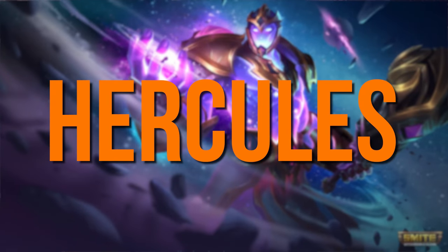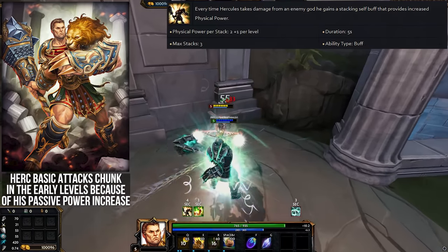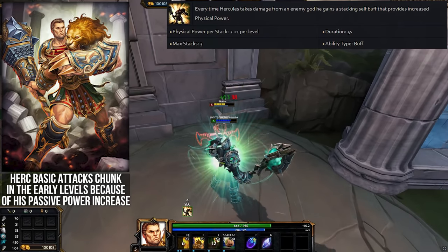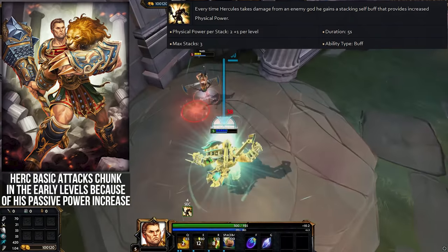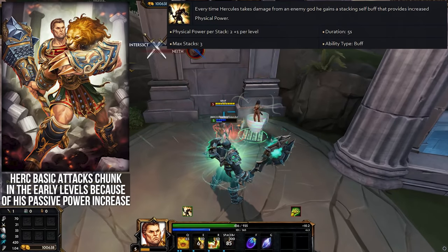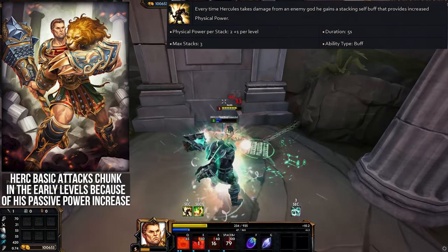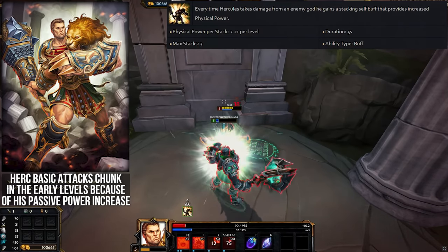Hercules — early boxing is free real estate. He's not a god you think of when you think strong basic attacks, but specifically in the first few levels of the laning phase, Hercules' passive gives 21 power at level 5. Since physical auto attacks scale at 100%, that adds a lot of damage to his early game boxing that most people don't expect from an ability-focused god. Combine this with the 1.5x damage hit at the end of his chain and people can get bursted way faster than expected.